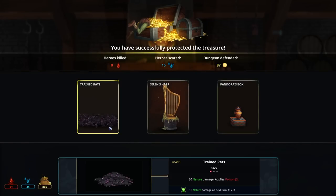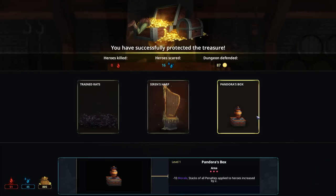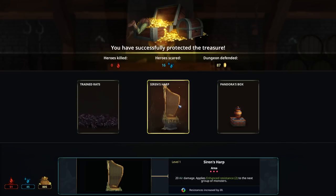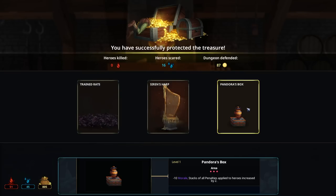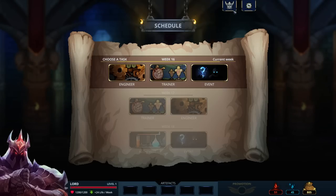These scaredy cats — and I get a new trap. Look at the artwork now — the heroes used to look simple and now they look much more detailed. I'm super happy about how this game's art is evolving. New trap options: back line takes nature damage, everybody takes 20 air damage and applies Enhanced Resistances to the next group for two turns (20 less damage from all stat effects other than armor) — good for defensive bruises — and a second Pandora's Box which I already have. I'll take the one with Enhanced Resistances.